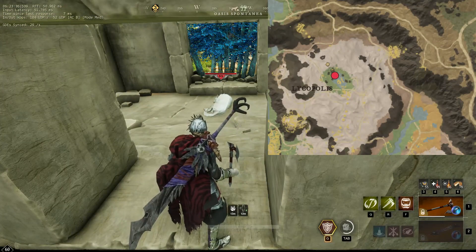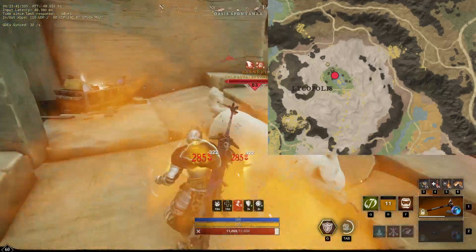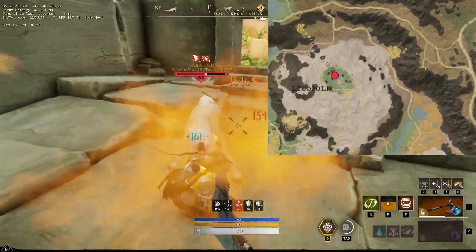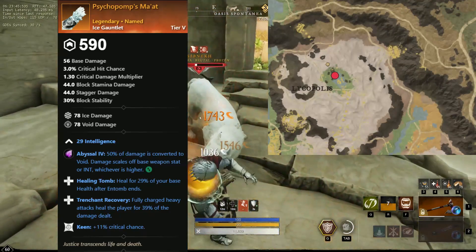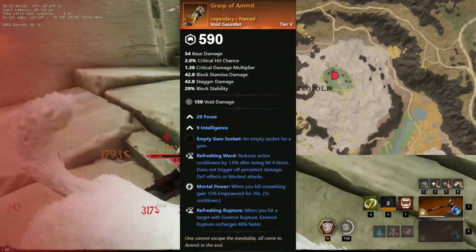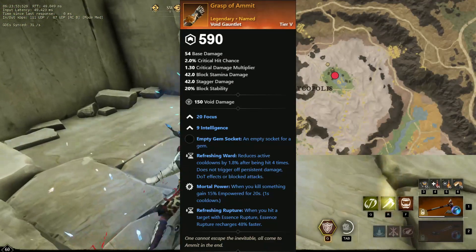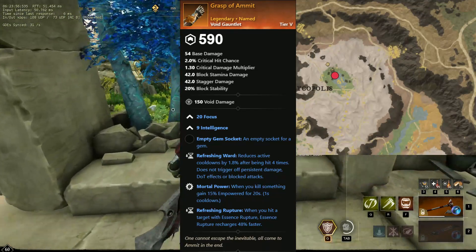The next boss we will be looking at is the wolf, Sabnek. This guy can be found here in the Oasis of Brimstone Sands. The items you can farm from him are an ice gauntlet with intellect, healing tomb, trenchant, recovering, and keen. And Grasp of Amit, a void gauntlet with focus and intelligence split, refreshing ward, mortal power, and refreshing rupture.